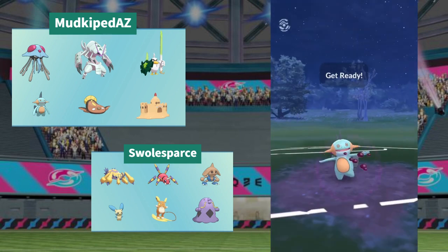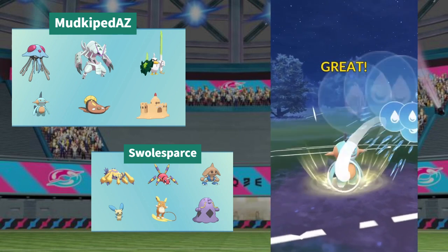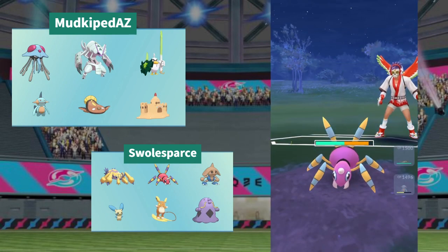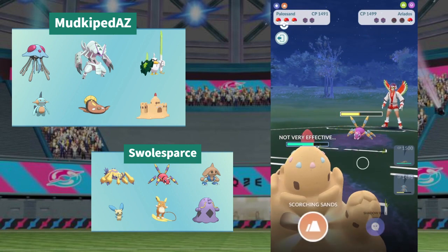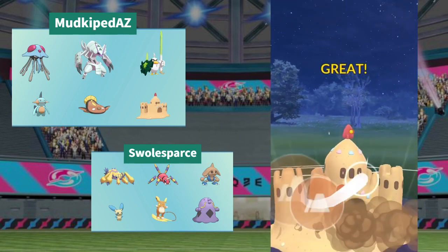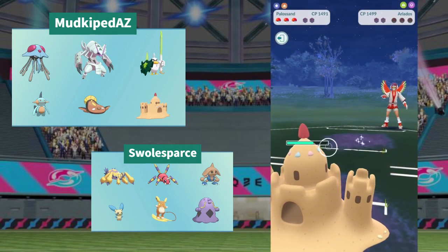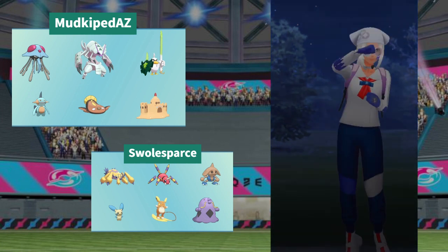Swallot comes back with energy — will it be another Acid Spray or the Ice Beam? The Ice Beam finally goes and MudKip calls it right, going straight for another Mud Bomb. Super effective on that Poison typing, taking out the Swallot. Ariados comes in again — Ariados did get Trailblaze, but it is not on Swole Sparse's team here. All the mud boys are having fun; no ground Pokemon looks afraid of anything. Now that Swallot is off the table with Ice Beam, Scorching Sands comes through for the one-two KO. That's two wins for MudKip.